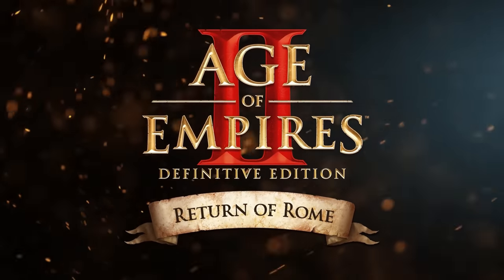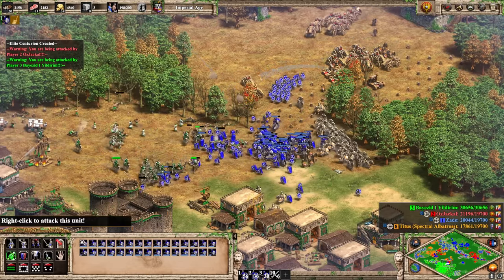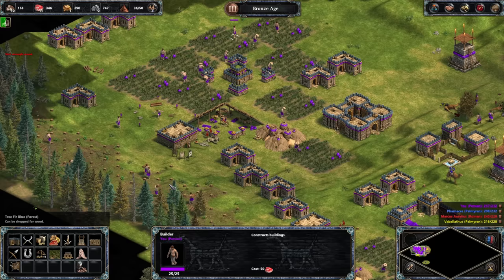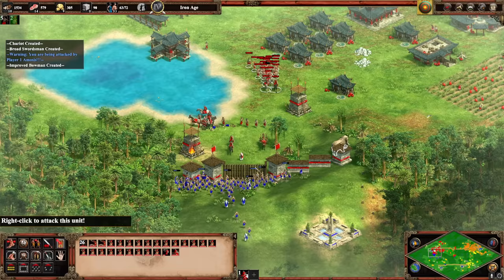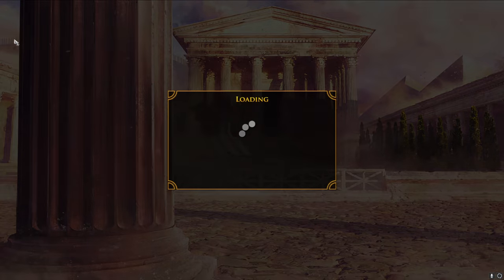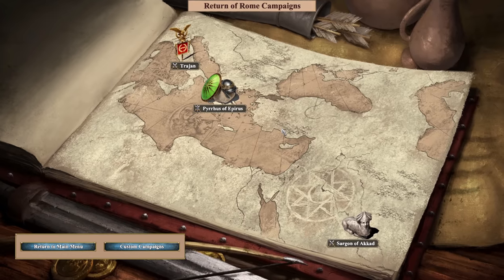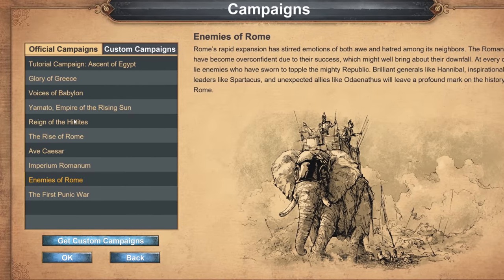So what is this? Age of Empires 2 Definitive Edition Return of Rome is a DLC expansion in the same vein as previous releases like Lords of the West and Dynasties of India. It is not standalone — you must own Age 2 Definitive to play it. That part's important, we'll circle back to it later. The DLC is at its core a port of Age of Empires 1 Definitive Edition into the Age 2 Definitive engine and client. It brings over all of the existing factions from Age 1, as well as adding one new one, the Luck Viet. The DLC also adds three new campaigns to Age 1, but crucially, it does not bring over the previous campaigns from the original Definitive Edition into this DLC.